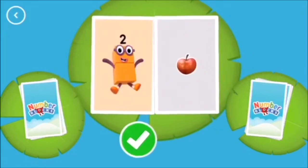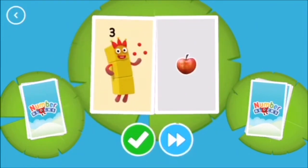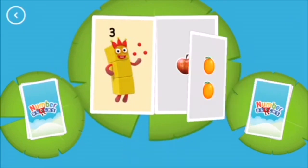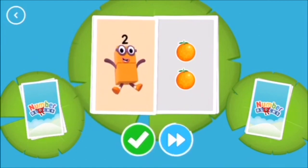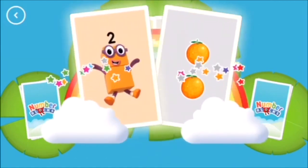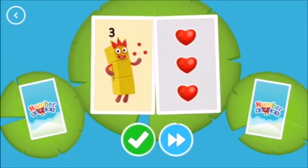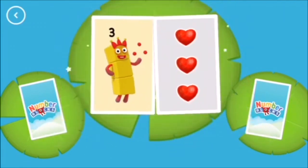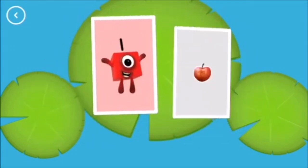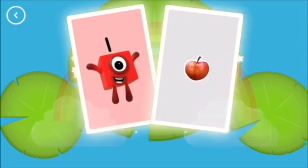Two. One. Three. Two. Two. Two. Snap. You found two matching numbers. Three. Snap. You found two matching amounts. One. Snap. You found two matching values.